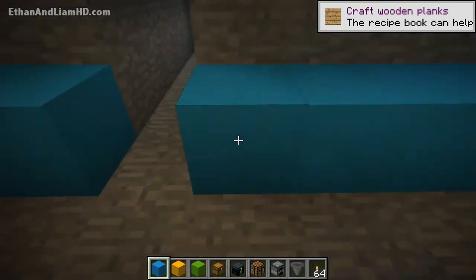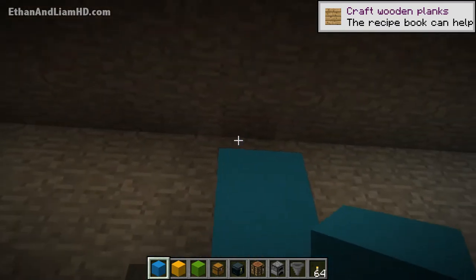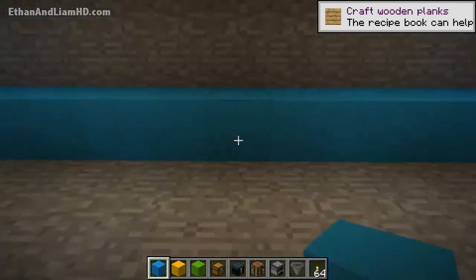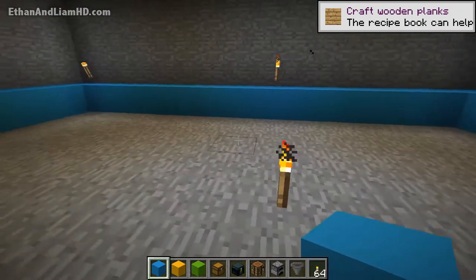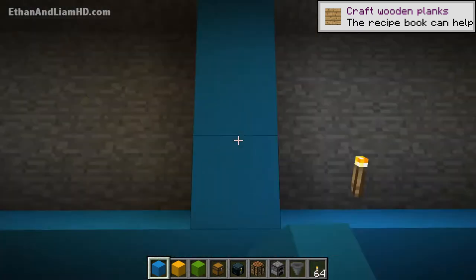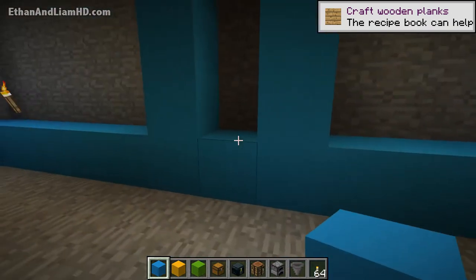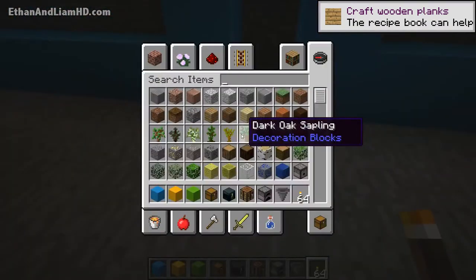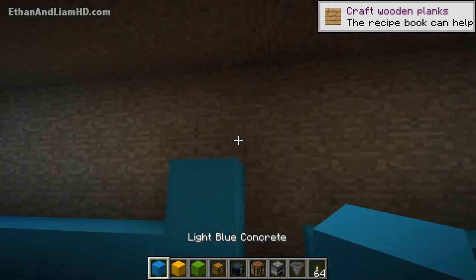Now I take the same light blue concrete and line the doorway, going all the way up and back down to frame the opening. I mimic that same pattern straight down on the other side. On the centers I do the same thing — going one through seven on each side — and then remove the center block. I'll place a torch for lighting so mobs don't spawn while we're doing this. Then you can go straight down into this area, remove that block, and go all the way up again.